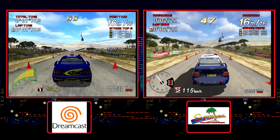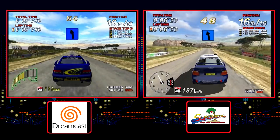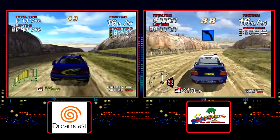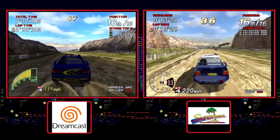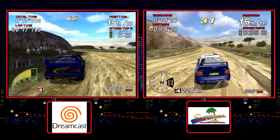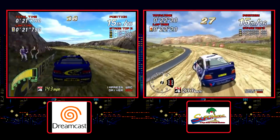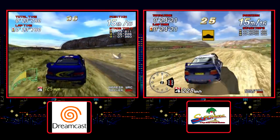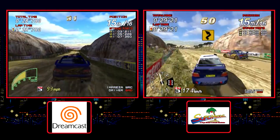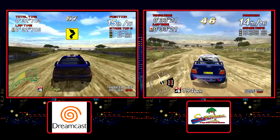Sega Rally 2 was released in the arcade in 1998 and done by Sega AM Annex. The Dreamcast port was handled by Sega Software R&D Department 6 and released in early 1999. The frame rate is all over the place and the polygon draw-in is more noticeable — there is absolutely no question that the Dreamcast version is far from perfect. The lack of a steady 60 frames per second really hammers the gameplay.